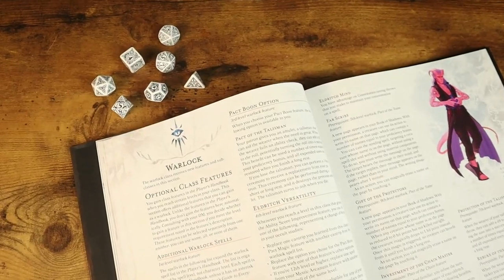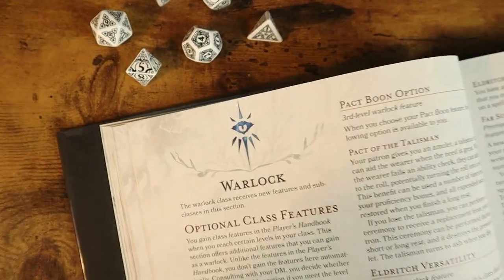Warlocks are up next. In Tasha's, warlocks get 15 new spells available to them. The Player's Handbook offers different pact boon options, and there's one new pact boon in Tasha's called the Pact of the Talisman — an amulet that lets you add a d4 to a failed ability check. Tasha's also adds eight new invocations for warlocks. There are two new otherworldly patron subclasses, the first of which is called the Fathomless.